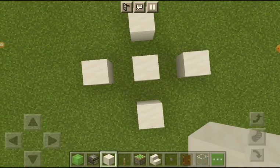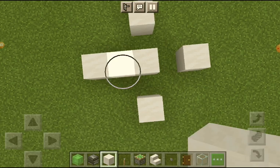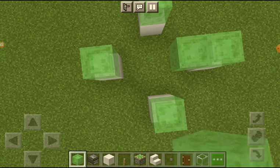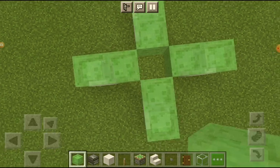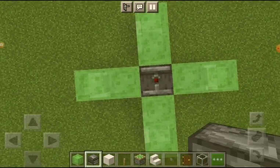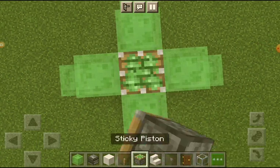First you need to place down your block — it doesn't have to be quartz. Then you surround it with a one block gap, break the middle one, add slime blocks to the corners, extend them, then place the observer with the dot facing up.